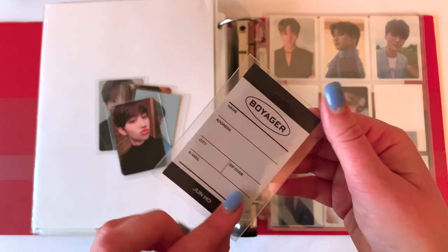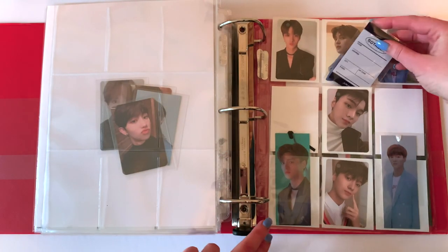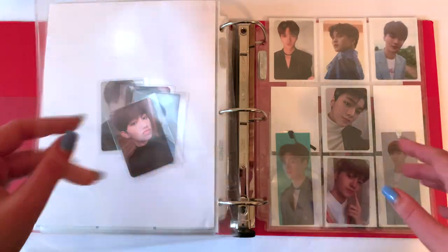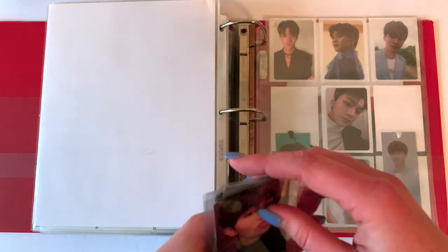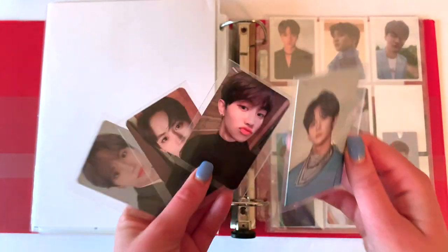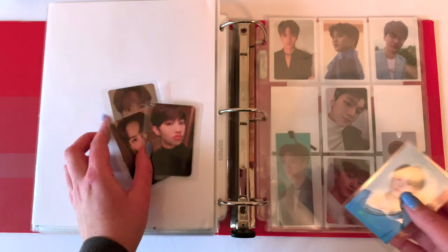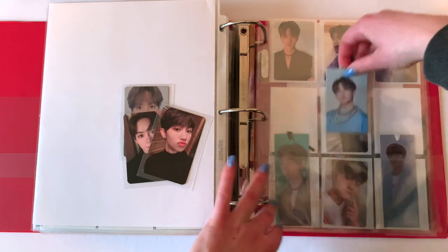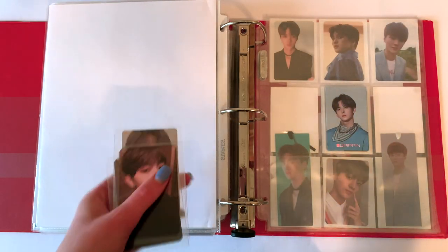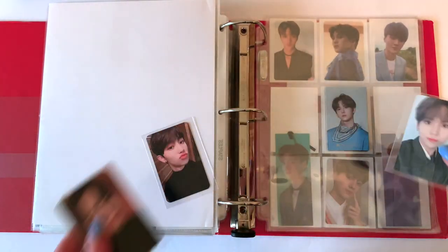Moving on — I collect Dongyun and Yunseong, so these are the Dongyun and Yunseong cards that I have. I also have Juno's luggage tag — I want to incorporate it somehow, so I'll just put it on the back. For Dongyun and Yunseong, for this debut album I'm going to collect the luggage tags for both members, the Make Star cards for both members, and then collect seven cards per member. I'll do Yunseong first because he's older.